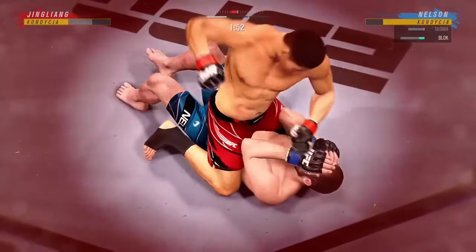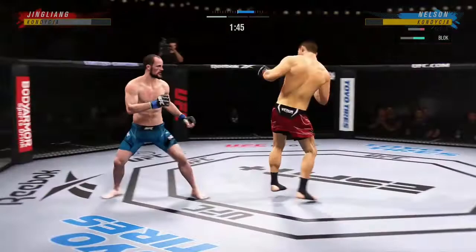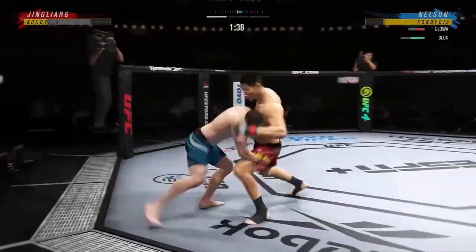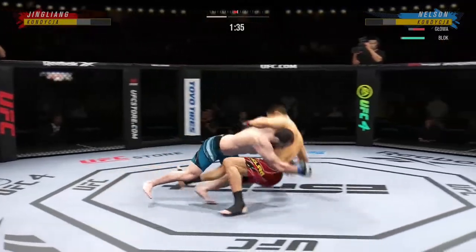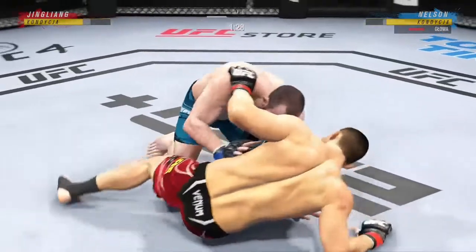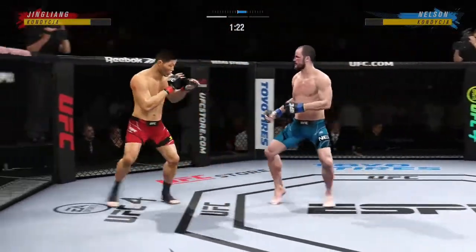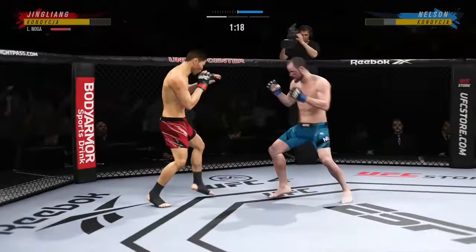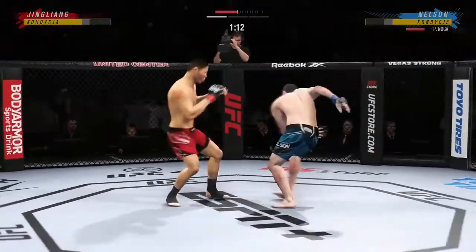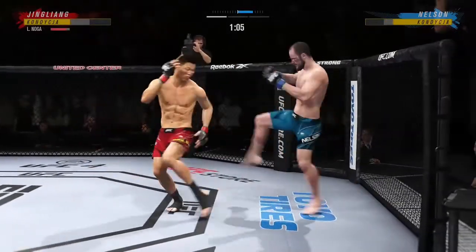He jumps in to try to get the finish. Another swing and a miss — if your gas tank is this low you've got to find opportunities. A nice job sticking to the takedown. He escapes up to his feet — very nice. If you take more of these leg kicks you will not be able to be very active on your feet. More work now to that lead leg — solid leg kick is good.